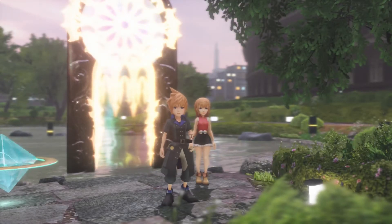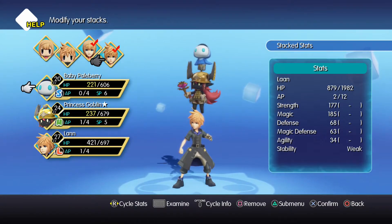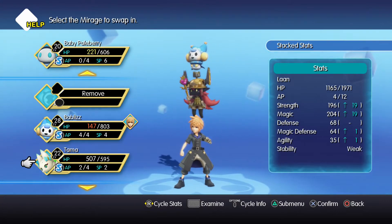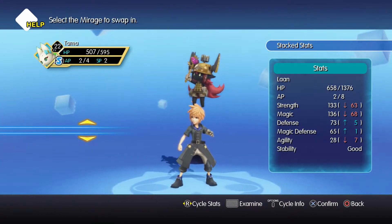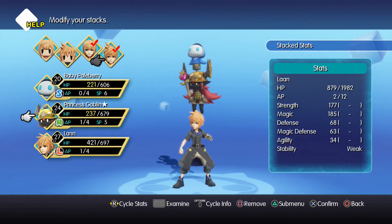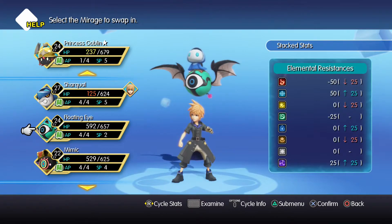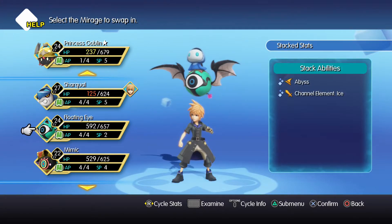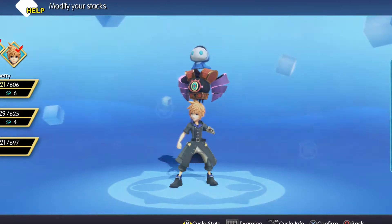I want to set up my mirage board — well, not mirage board, my stack setup. As much as I like the Baby Paleberry, I don't have anyone else with dark right now. So we're going to go with dark or light. Can we shove the Baby Paleberry on there? We get Abyss and Channel Element Ice — it's the same with either of them. Put the mimic on — the mimic's a lot of fun with some really fun skills.